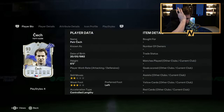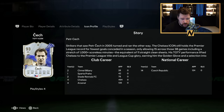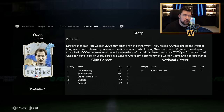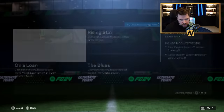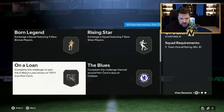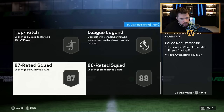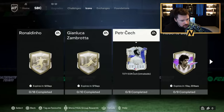Petr Cech for my Arsenal RTG - this is banging. Six foot five, controlled, lengthy - supposedly one of the best goalkeepers in the game. You know he's an Arsenal icon through and through - when he ended his career at Arsenal, it's just beautiful. He set the record for the most clean sheets by a Premier League goalkeeper in an Arsenal shirt. Bronze and silver and 81, 85 with an Inform, 86 with an Inform, 87 with an Inform, and 88 - very easy and nice.